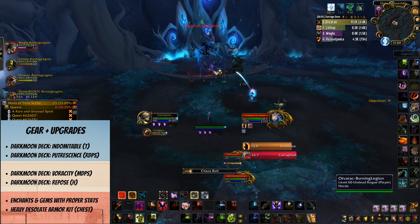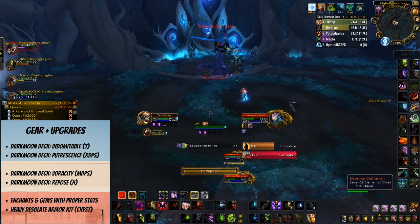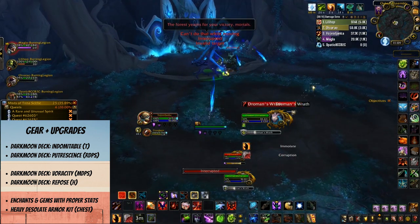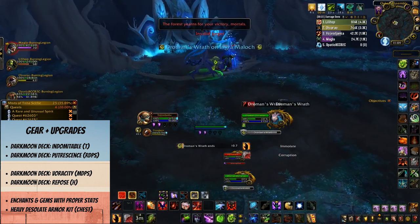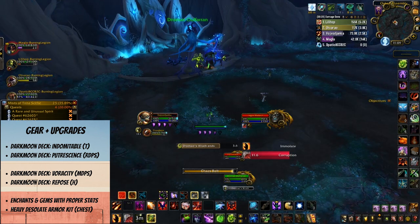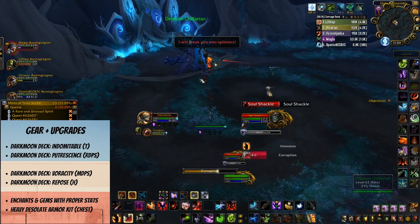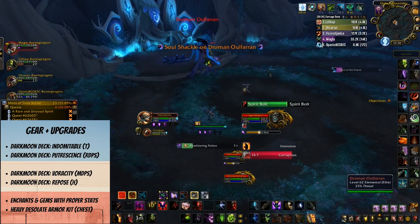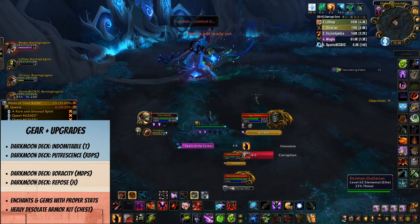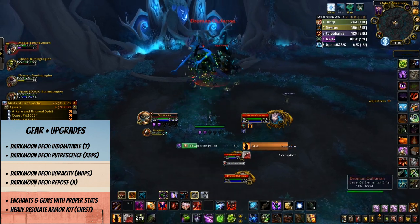Let's start with the most obvious thing, which is gear. Many items are not obtainable through the auction house, but there are some you can purchase with gold that can really boost your item level. For example, there are trinkets you can buy: Darkmoon Deck Indomitable for tanks, Darkmoon Deck Putrescence and Darkmoon Deck Veracity for DPS, and Darkmoon Deck Repose for healers — currently item level 200 and easily among your highest pieces if you're just beginning high-end content. Also, make sure you've upgraded your base gear with both enchants and gems, and find out which stats are important for your character, both primary and secondary.